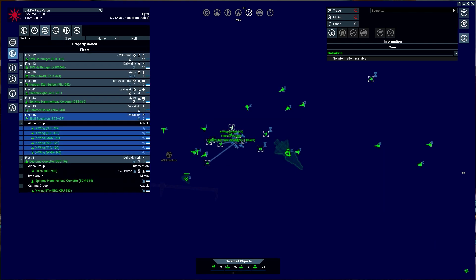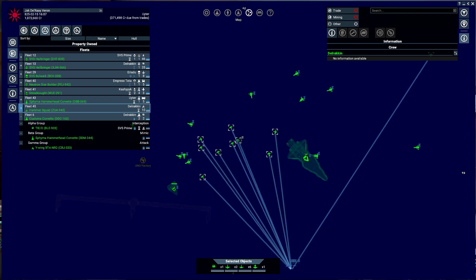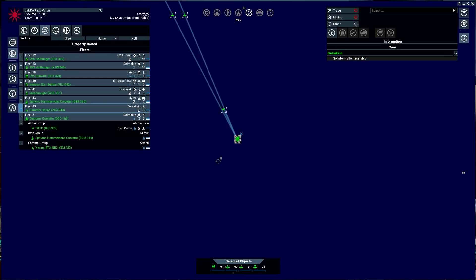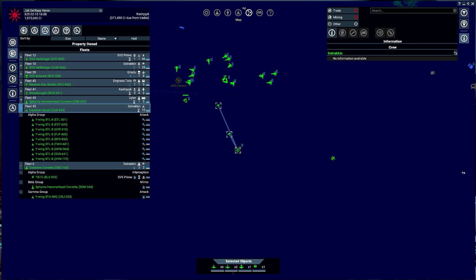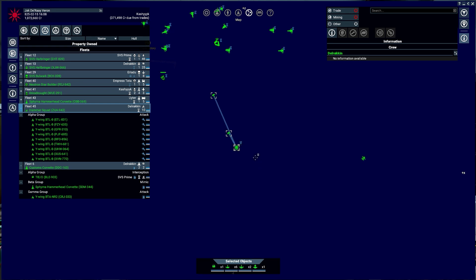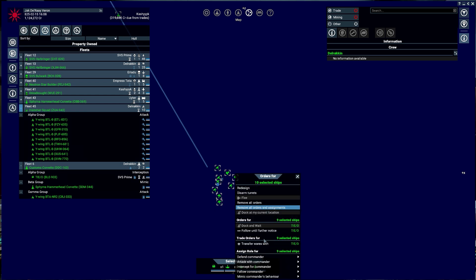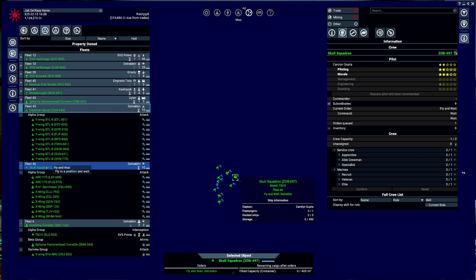Can I select all of the X-Wings? Let's select all of you and remove all orders and assignments. I'm going to set all of you to come down here. This is Skull Squadron — auto save. The TIE Defender will be the lead. You're going to attack with your commander, and then rename the fleet: Skull Squadron.